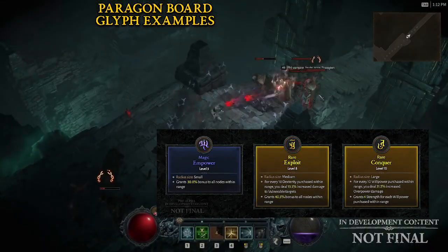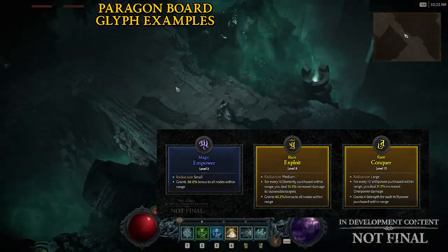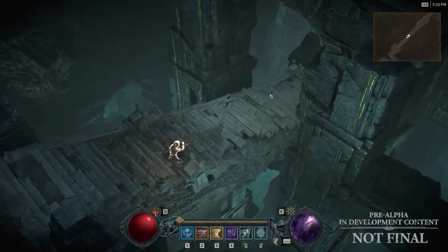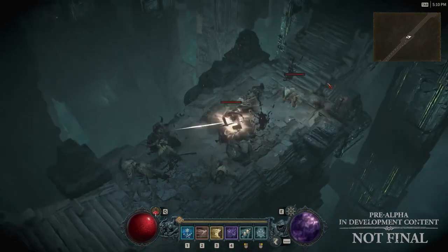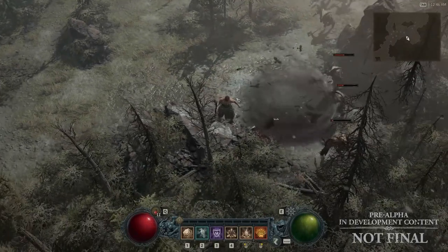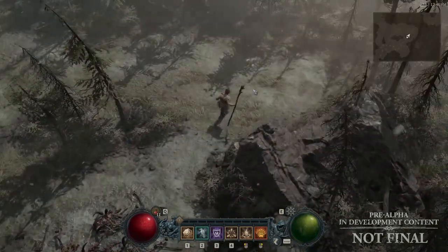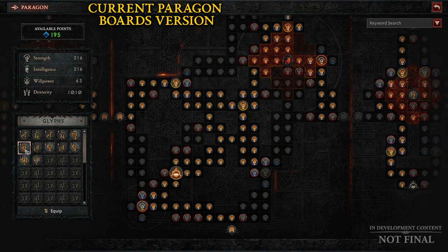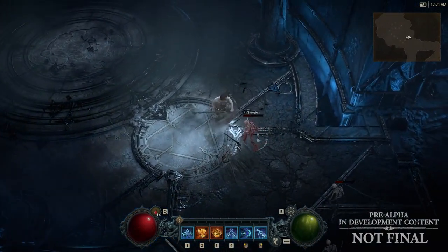I hope they name those boards. If not, at least give them numbers. Ideally they'd have names like Berserker, Destroyer, Crusher, Storm Tempest, Hellfire — something definitive of that Paragon board. So when a friend asks what board you're using on your Barbarian, you can say 'the Crusher' or 'the Earthshaker.' I love how they have glyphs and sockets where you can place those glyphs, similar to Path of Exile's gems placed in socketed skill tree nodes to boost nearby passive nodes.